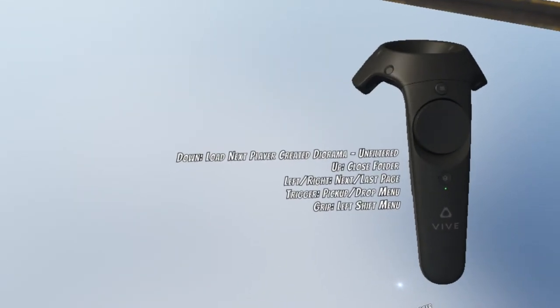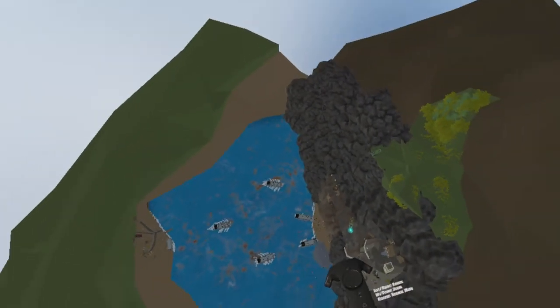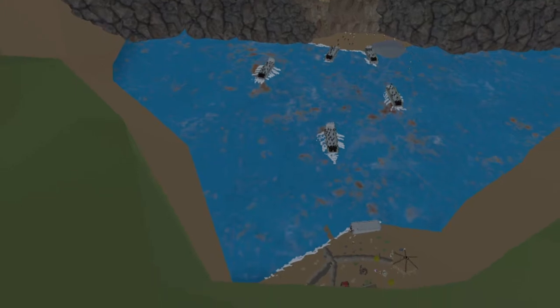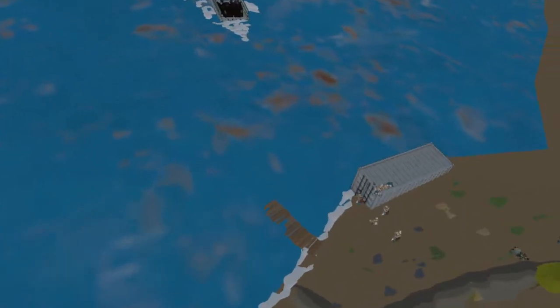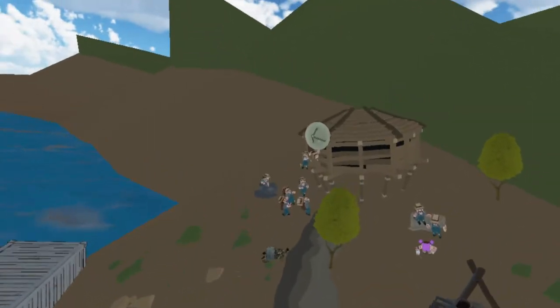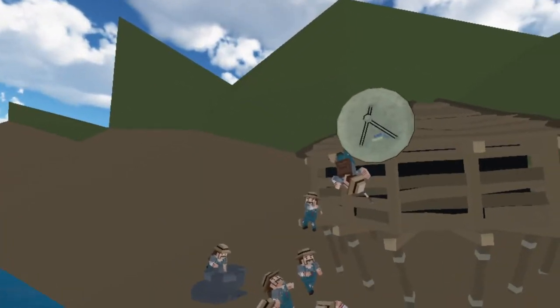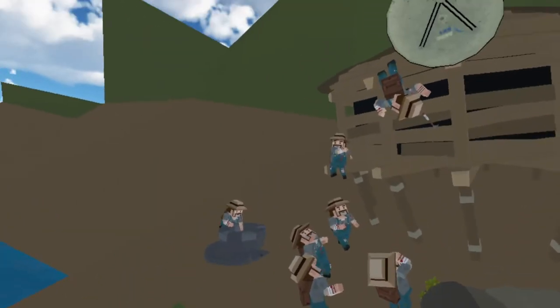Navigation is also a bit janky. You can rotate the space, scale the space, and pull the space around you, but what I really longed for was the ability to glide smoothly through the world, similar to how you would in Google Earth VR. Unfortunately, if the option was there, I couldn't find it.